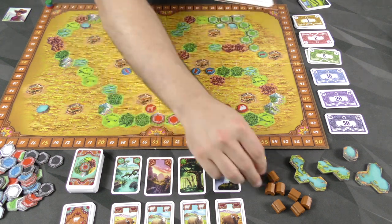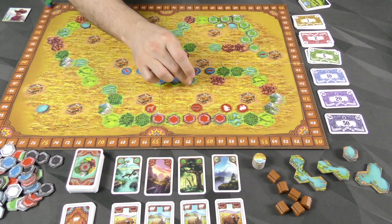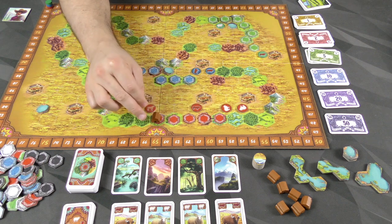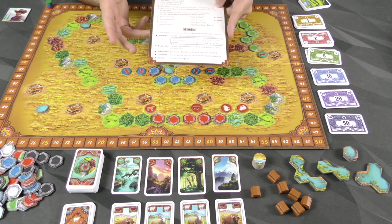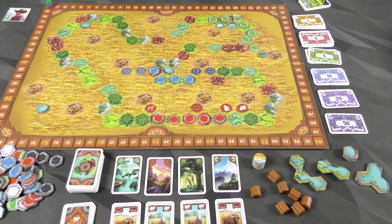Next up, haciendas, which are these. Players can pay to put these into play, and you're going to score one point per tile in its group — it could be on animals or on land. So in this case, four points for blue there, or five for red over here. And then lastly, money: you're going to get one point for every ten pesos you have left. So that is scoring.